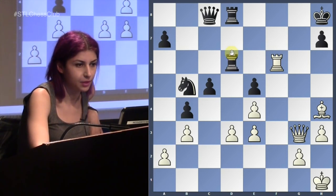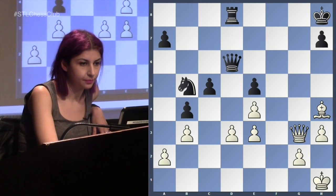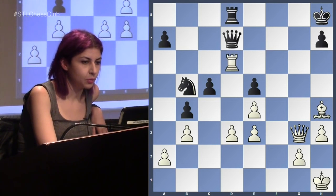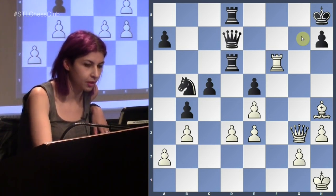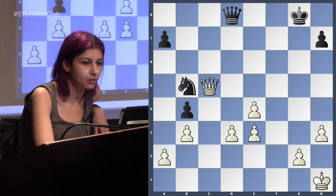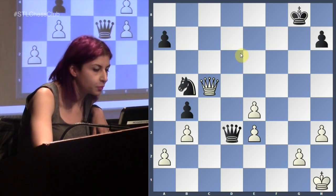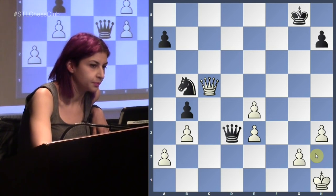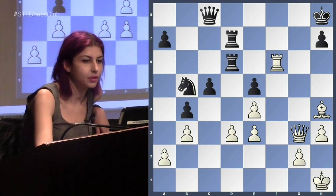He actually played rook d7. A better move is something like this, covering the 7th rank. Just to go down the most forcing line — rook g8 is an option because we defend the interest rook. White cannot just play down the rook forever. White has to prove that he sacrificed the rook for something. If White tries to do this, White has three pawns which is of course a lot. The position is not so clear because this king is quite exposed.